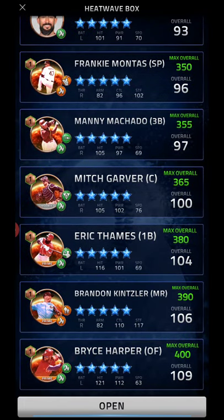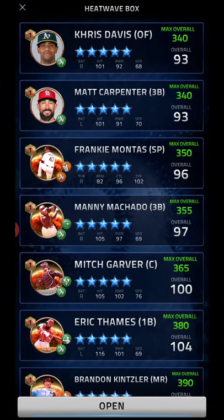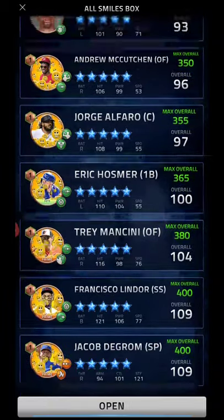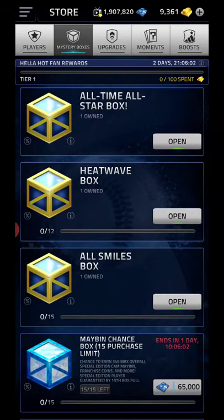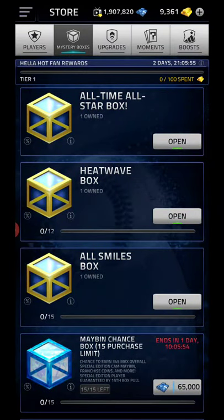Bryce Harper, Kintzler reliever 390, 380, another prime, 365 regular player — that's pretty good — and a starting pitcher out of there. And then this is the less likely box, the worse odds: DeGrom, Lindor, Mancini — all the primes — Hosmer 365 first base. So that's pretty cool. And then cashbox 345 — do not need. Not going to worry about that this weekend.